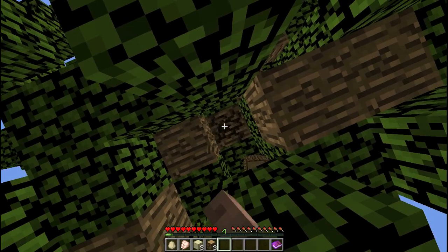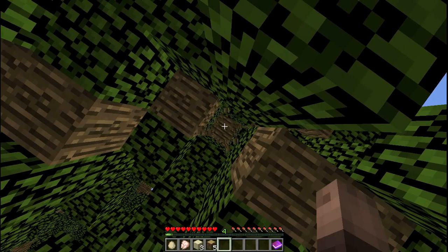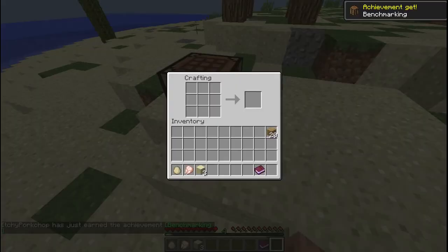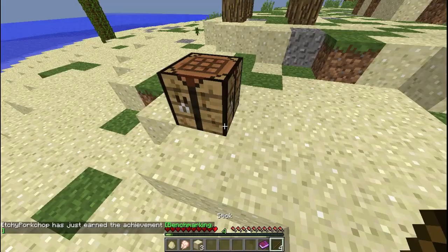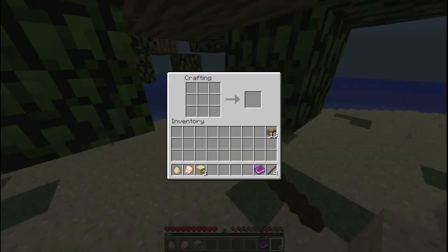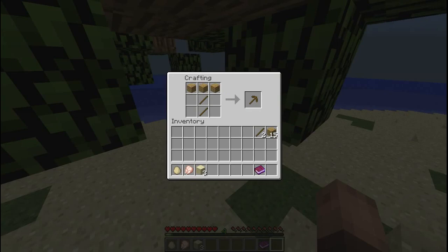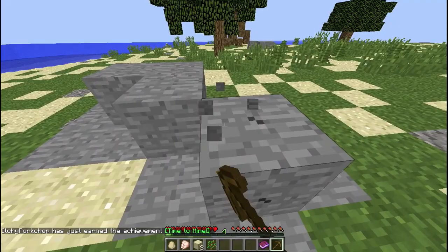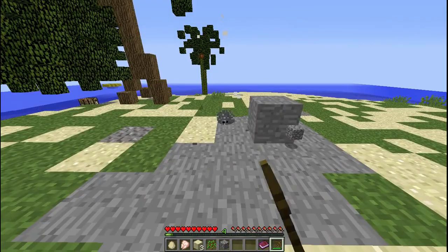I need to build a shelter. Is there any cobblestone here? Yeah. Wait, I need to make a pickaxe. Oh, a sapling. Oh, another chicken over there. No — a silverfish! It's probably just a monster egg.